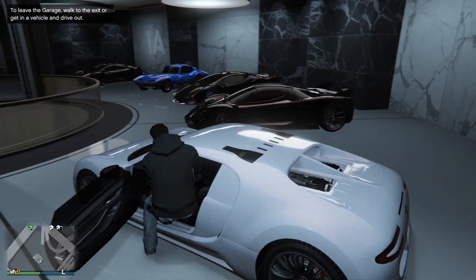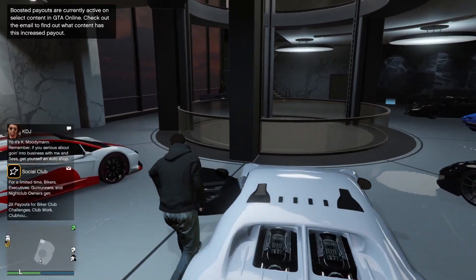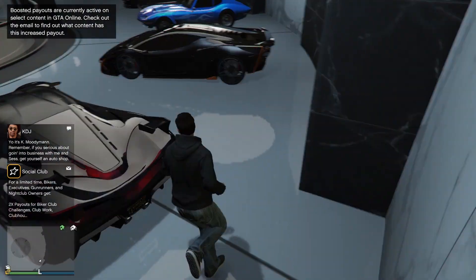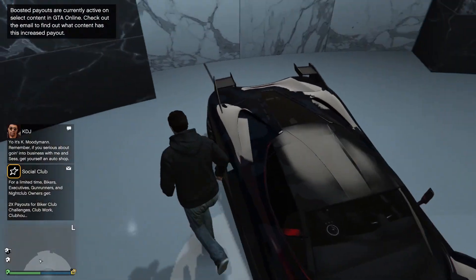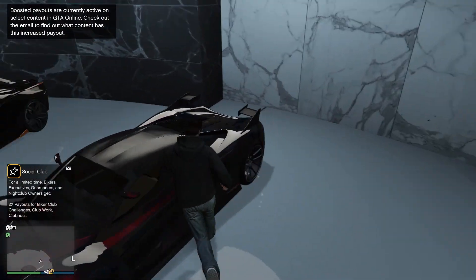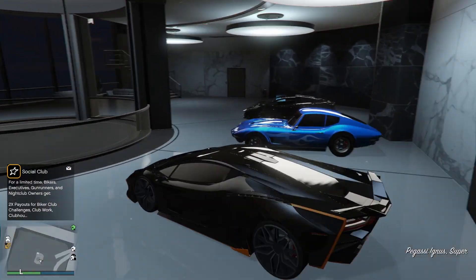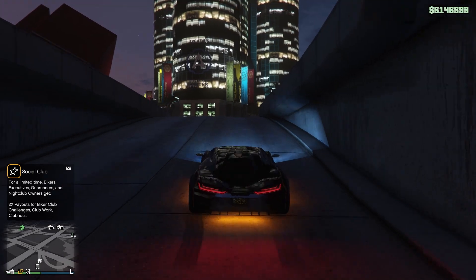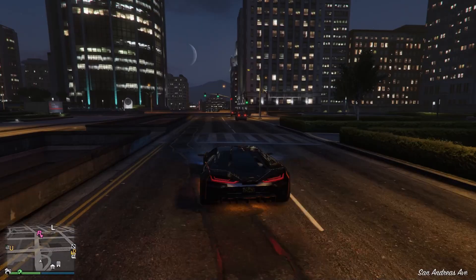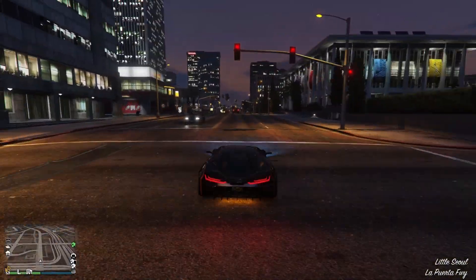So this is the Itali GTO — I'm sure everybody knows it. This is actually one of my favorite colored cars in the game. The livery options on this were insane. This one, which I'm sure everybody knows, is based on the Lamborghini — it is a very fast car and it's just insane for racing.